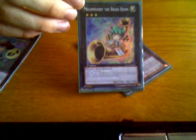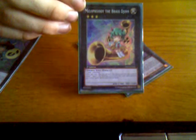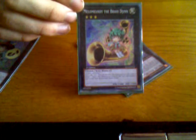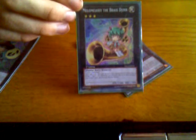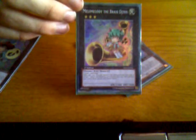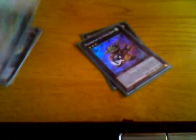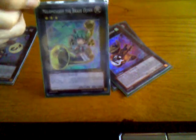On to Mela-Mela the Brass Jhin. She's not as big a beater as Temtempo because she's only got 1400 attack, but she's got 1600 defense, which is odd because her effect is quite aggressive. Once per turn you can detach one Xyz material from this card, target one Jhin Xyz monster you control — this turn that monster can attack twice during each battle phase. She can inflict 2800 damage if she attacks directly twice by herself. She's also a light attribute, so she works with Honest — you can beat over a big monster, drop Honest, then beat over something else for the same amount of attack you've gained.